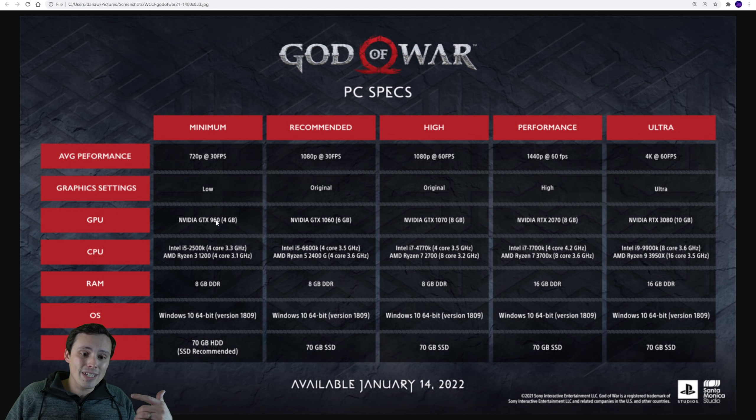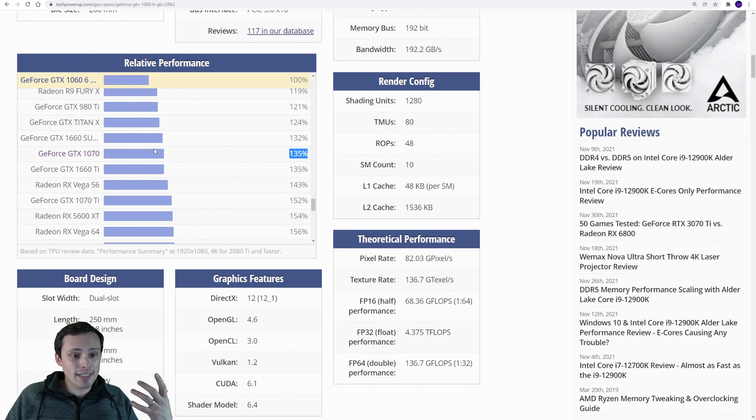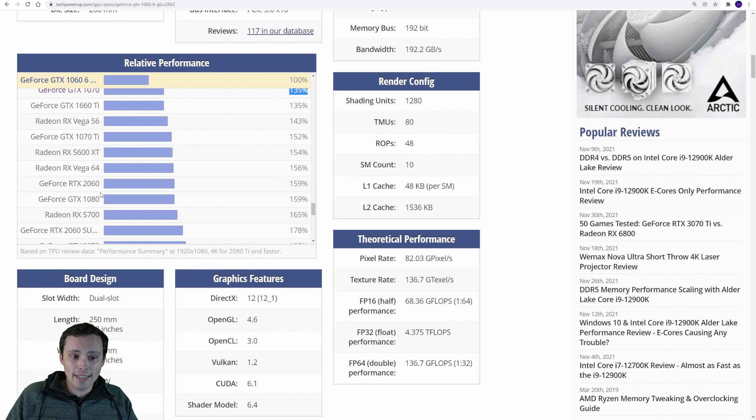Going down to the minimum, we've got a GTX 960 4GB, and this is 720p 30 FPS, low settings - not a great visual experience. Let's look at how this compares. We've got the 1070 here - that's your 1080p 60 FPS GPU. So if you have like a 1660 Super, you're gonna be pretty close to that. Same thing with the 1660 Ti. Obviously some GPUs are gonna be better than that, and this will get you either better than 60 FPS.